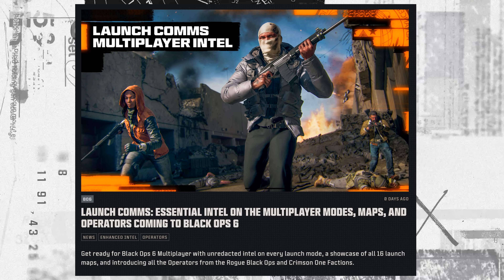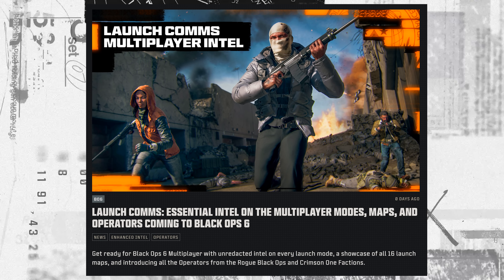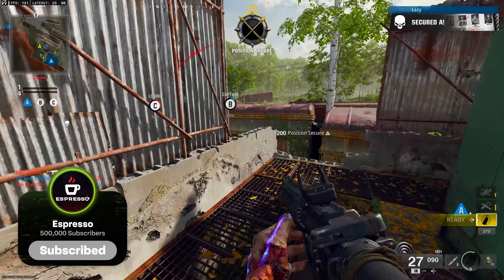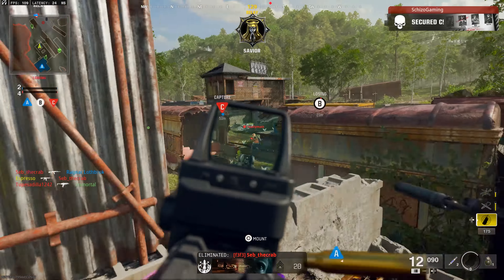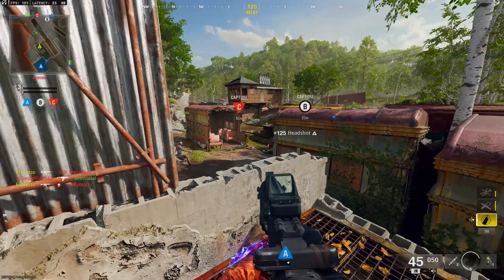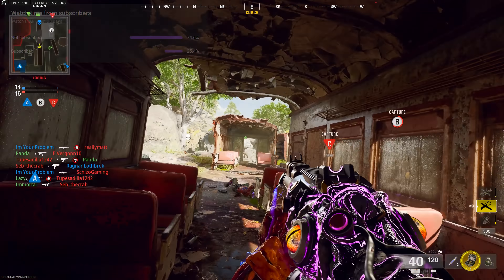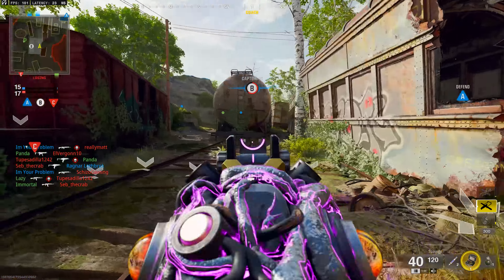The reveal train keeps rolling as today we learned about more of the upcoming experience in Black Ops 6, this time with multiplayer — taking a look at what to expect and what's to come at launch. We'll be seeing more details regarding weapons, equipment, perks, gunsmith systems, zombies, progression like prestige and the rewards, camos and more in the coming days. But for now, today we get our first look at some official launch modes, maps, and features. Drop your thoughts as we go along, drop a like if you enjoy the video, and subscribe to stay up to date with all things Black Ops 6.